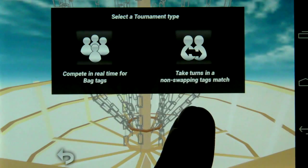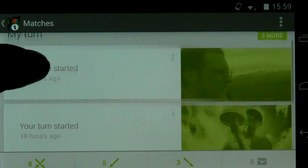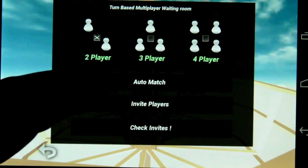Let's go ahead and try the take-turn mode. I'll do a two-player game. If I go to invite players here, this will prompt me to choose a player. I'm going to play against Nathan here and hit play.